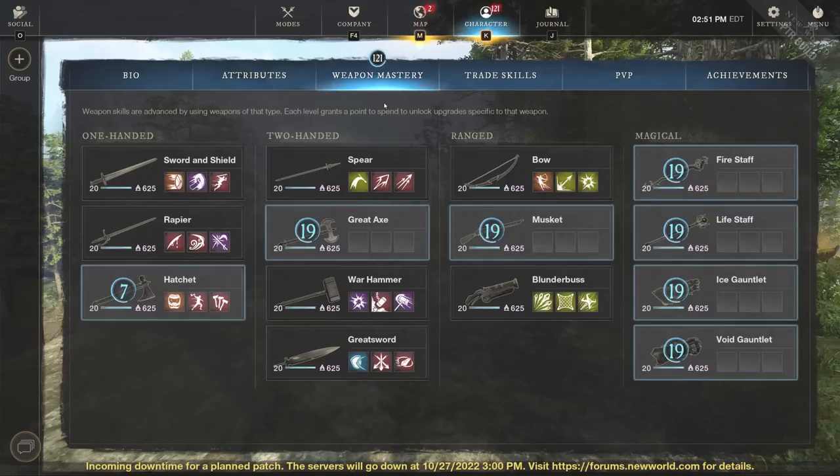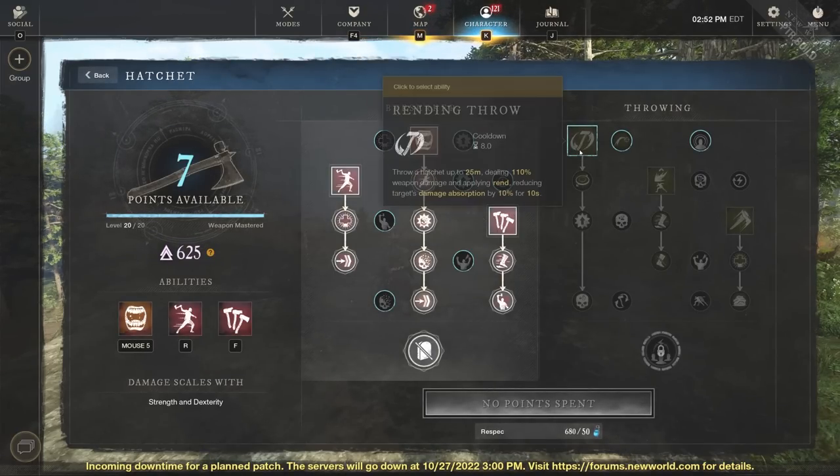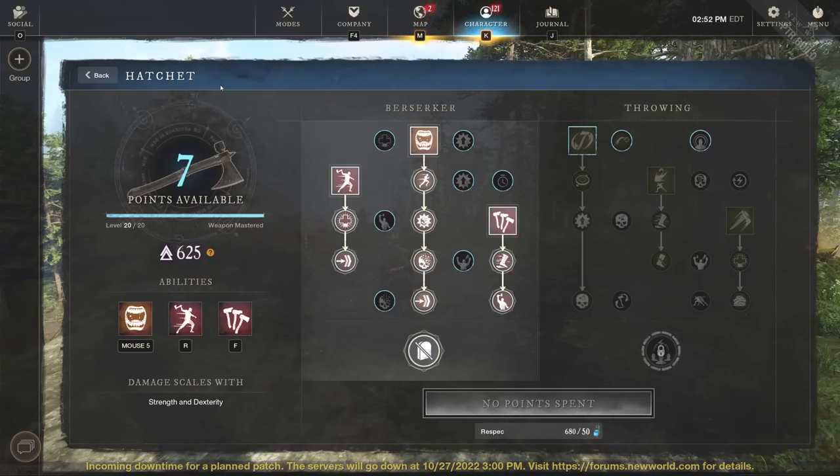We've kind of gone over more than three builds really — two different style of builds. Before we jump into the big boy build, I do want to say hatchet does have a throwing side. If you wanted to go away from Feral Rush or Raging Torrent, you could go Rending Throw, Social Distancing, or Infected Throw, and you'll still be able to tag enemies from far away. But it does miss that constant bow shots where you can hit three or four enemies in a row and drag them all to you.